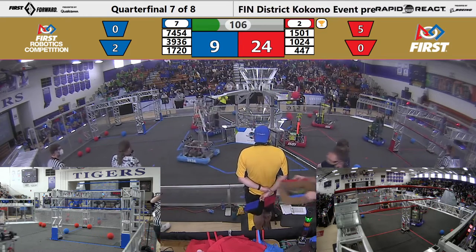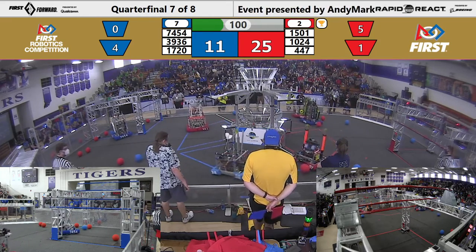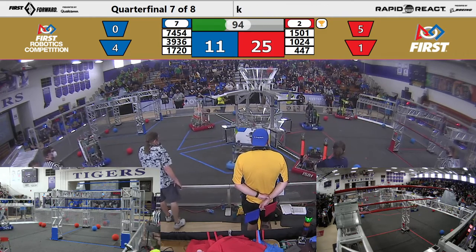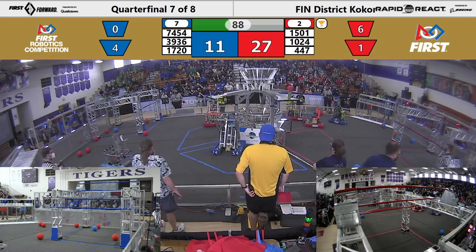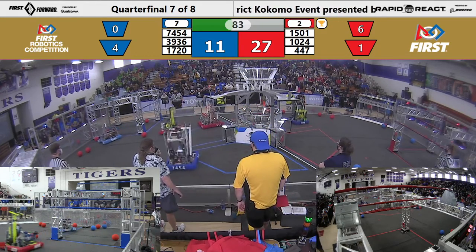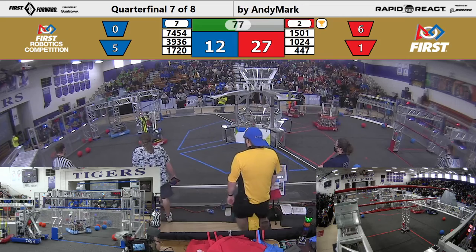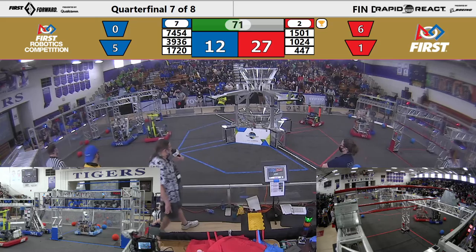Red with a pretty good lead. Blue needs to pick up the score. Let's see what can happen. 3936 trying to get in 1501's way, but 1501 picks up and shoots. Roboto's looking for somebody to defend against but just can't find anybody to hit. I know they like to hit people. 1720 trying to defend on 1501. Not much scoring going on, but Red's got a pretty good advantage.